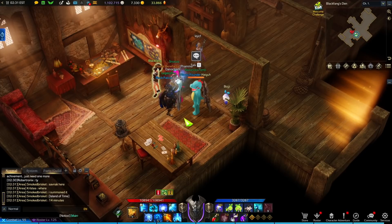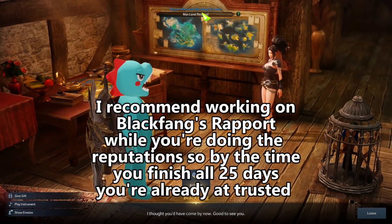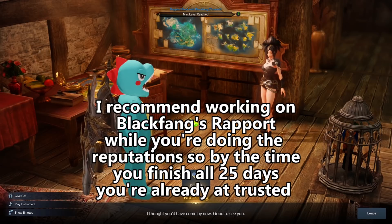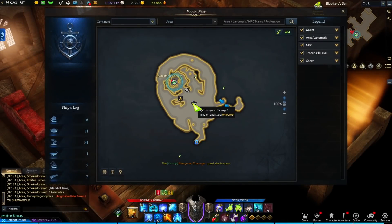Black Fang essentially laughs at you and says you're not making it. You need to get her to Trusted — you need to max out Black Fang's rapport in order to finish the quest. This is a very important thing that none of the videos seem to be bringing up. Here's the public event by the way — it's 2:30 in the morning right now, so perfect timing.